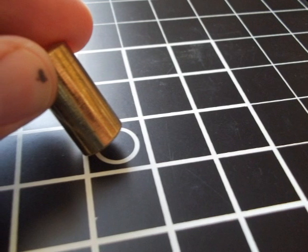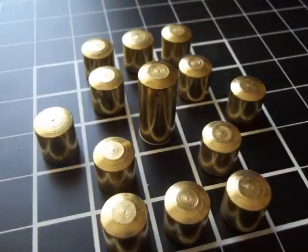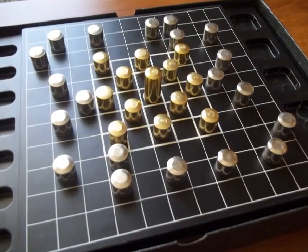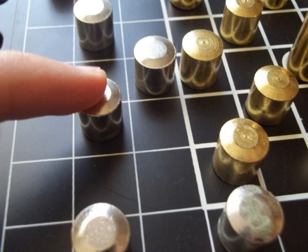To set up the game, the gold player places their flagship in the center of the board and arranges their remaining pieces however they see fit. The silver player then arranges their pieces however they see fit, and play is ready to begin. The gold player goes first.